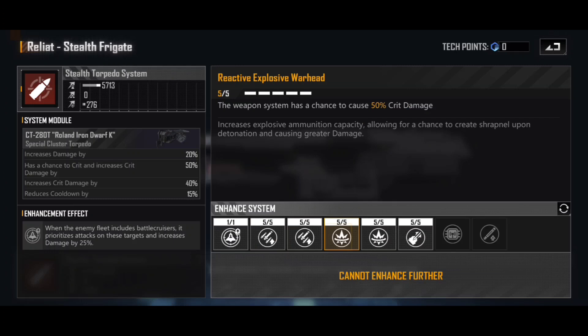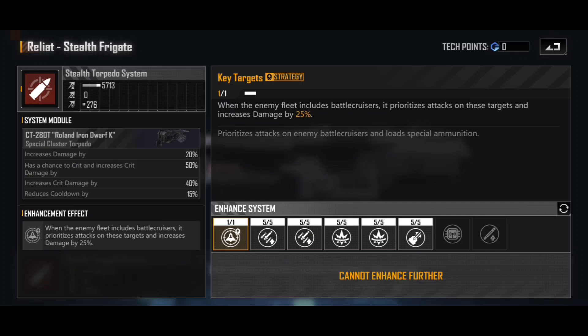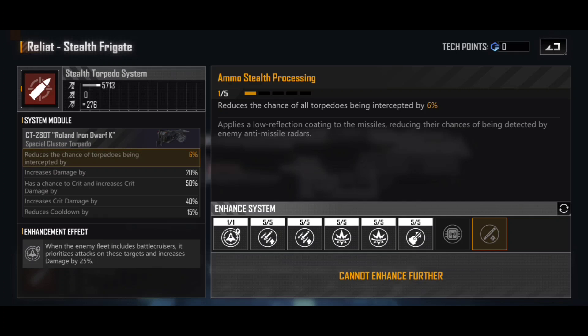Because it's a crit-based system, we can go for things like missile and torpedo damage. Again, it's a projectile-based system going up against armor, so you want flat alpha damage increases first. Then we go for the additional crit damage — having a 50% and a 40% additional crit damage means a full 90% crit bonus when you hit a weapon system. Then a weapon system cooldown to fire a little bit faster. You can also go for the reduction of the chance of all torpedoes being intercepted by 6%, which has some use if you're going up against fleets that really are intercepting your torpedoes.